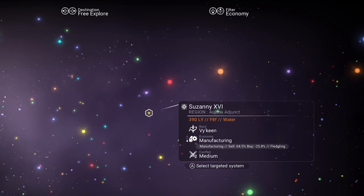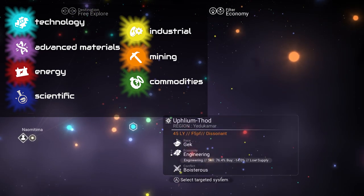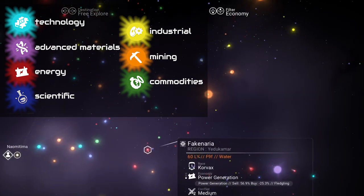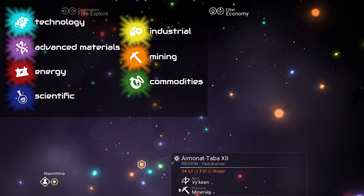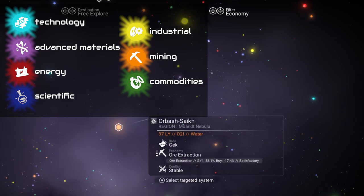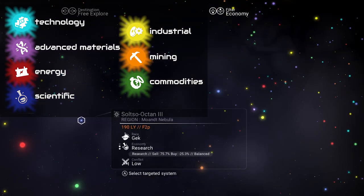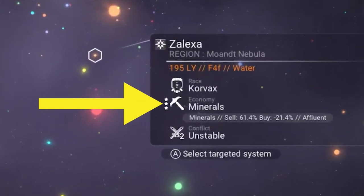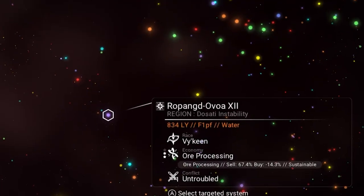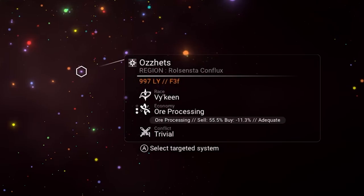Now you'll see each system is color-coded according to their economy. Newer players — myself included back in the day — often made the mistake of thinking that the economy filter is somehow tied to one, two, or three star economies. That has nothing to do with the star rating. The economy filter just gives each system a different color based on what types of trade goods they're selling. Regardless of how many stars a system has, you can check how many stars the economy is by looking to the left of the economy icon.